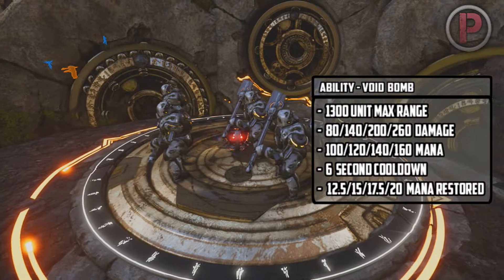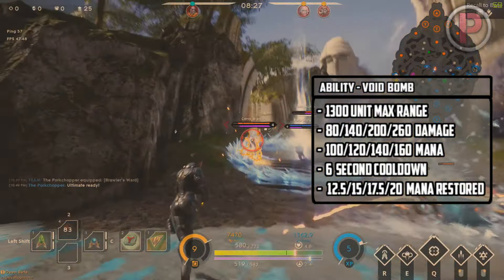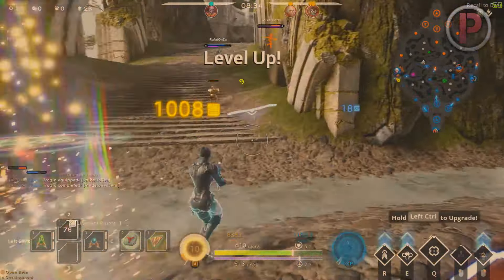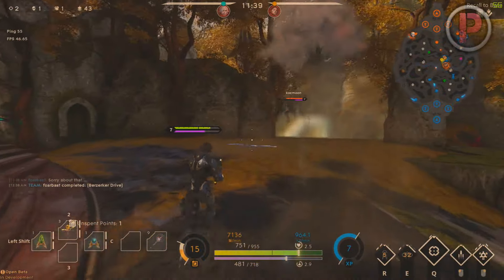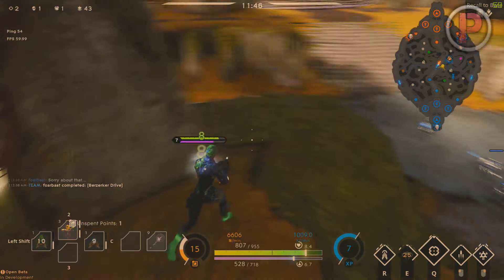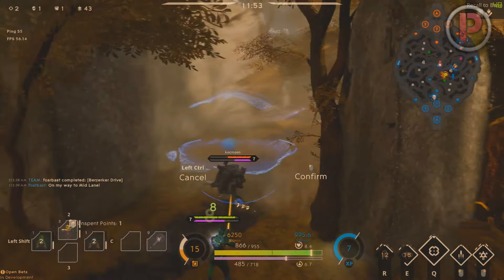Her next ability is Void Bomb. It deals ability damage for each hero or enemy in its range when it detonates, restoring some of your lost mana. It has a cast range of 13,000 units — vastly improved from before — and only has a six second cooldown while doing high amounts of damage. It's similar to other casters' high damage mana-poking abilities but functions more as a wave clear tool, and needs to combo with a stun from Seismic Assault to keep enemy heroes inside its range. It detonates in one second, so if timed right they won't escape.